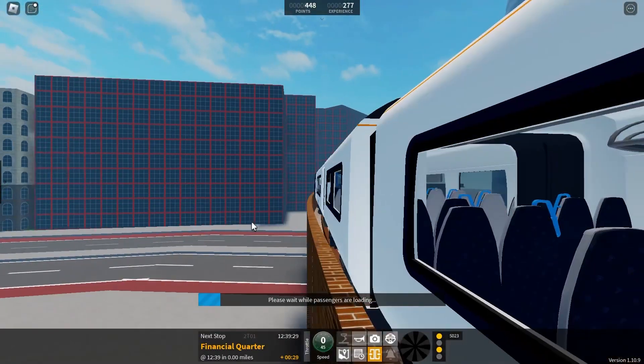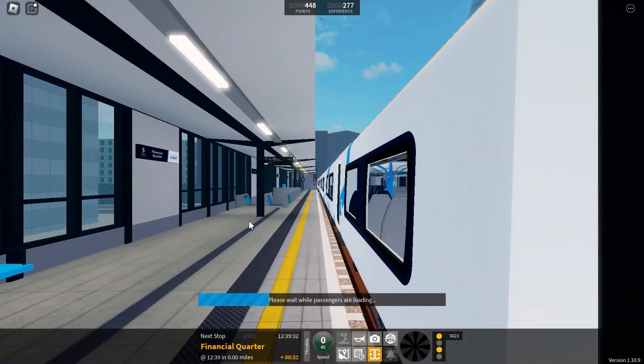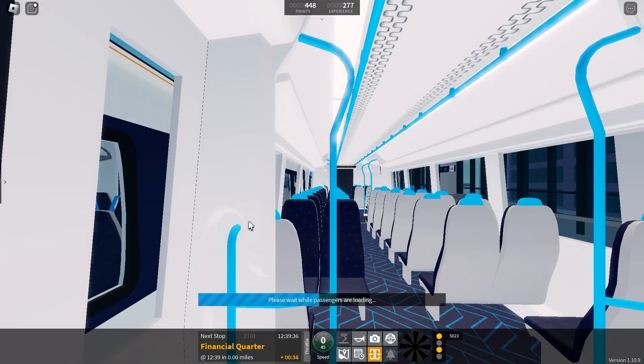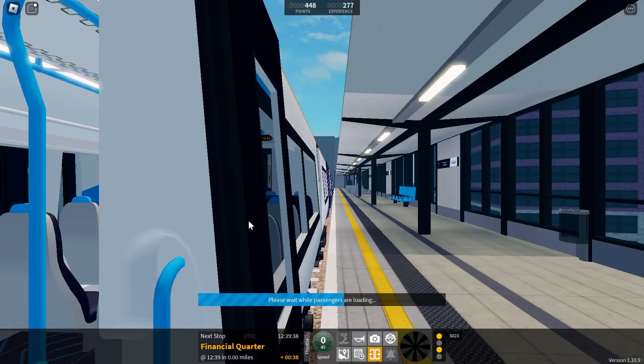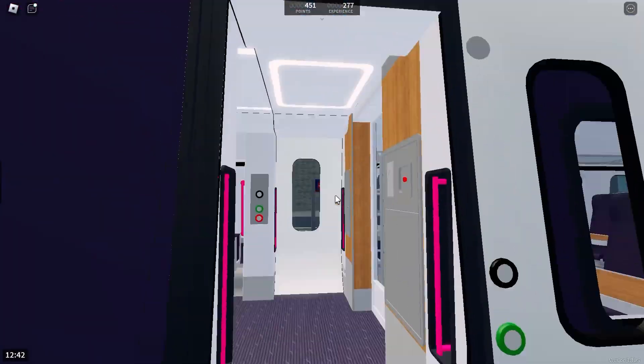Two doors are outside the station, so they won't open. Which is not good because you get less money. So try not to speed through the station or to miss the station by a few meters.